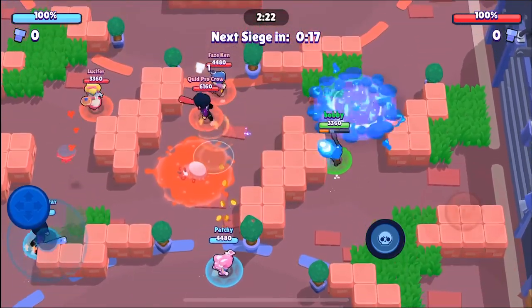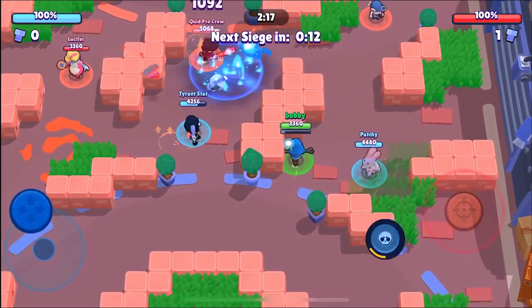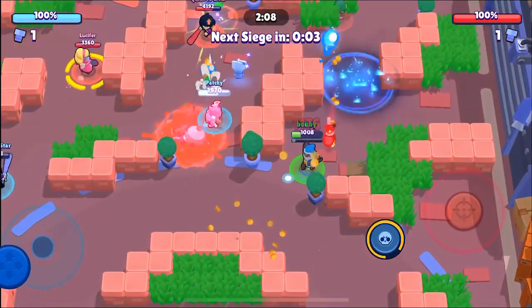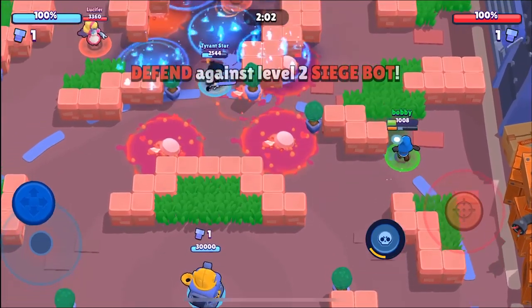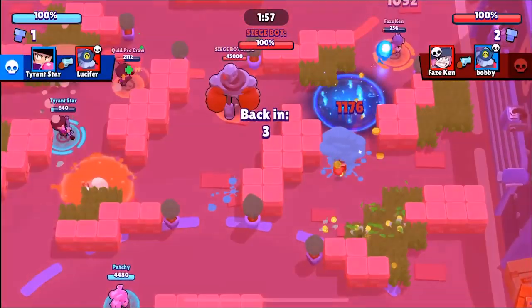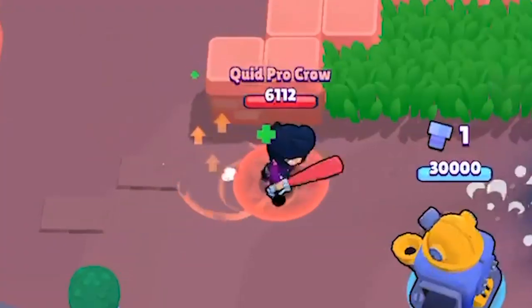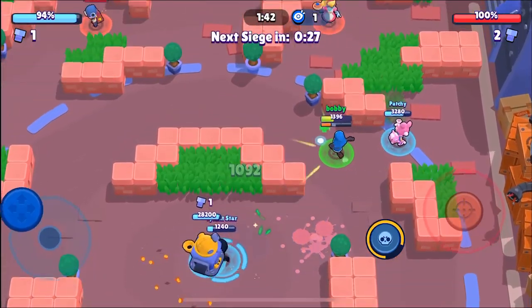Tyrant isn't moving, which kind of sucks, but we're going to be holding down the right side. Hopefully we don't get the BB on our lane because that would obviously be our counter. It's getting very messy — I can't even see it. We're doing 1092 per hit, so that's actually really really good. We did an amazing job against that bot and we're also able to take out the BB — great first defense.